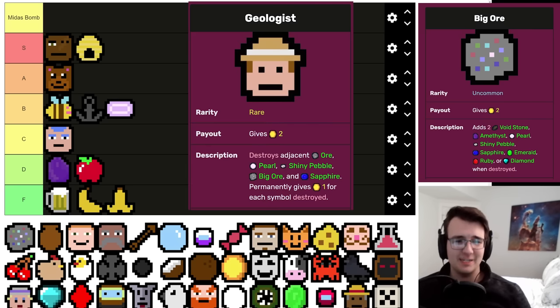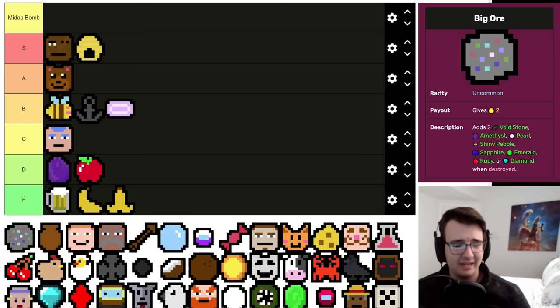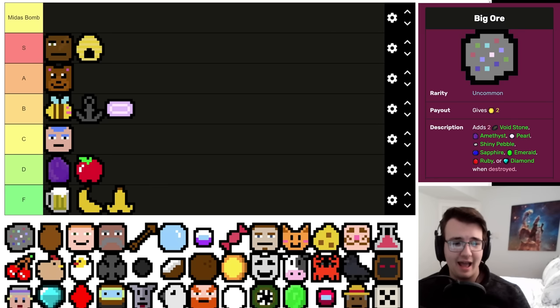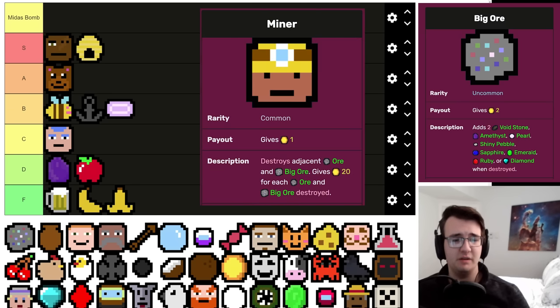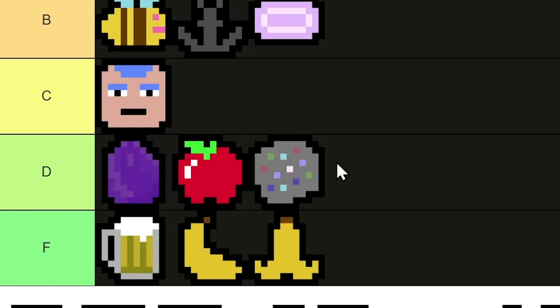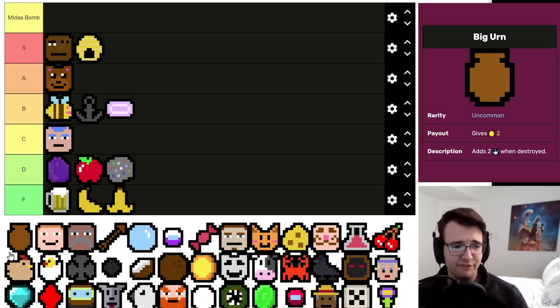Big Ore has one real purpose: feeding a Geologist. Sometimes it's okay as a desperation two-per, but generally it'll just sit there being worth two. Kyle the Kernel can buff it to three, and it's nice if you get an uncommon or rare item with good things out of Big Ore, but that's not worth counting on. The most likely outcome is for it to just sit forever as a two-per until you remove it or find a Geologist. Being a plus-three to your Geologist alone is enough to put it in D tier.